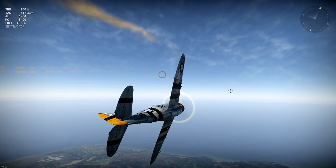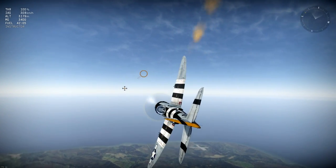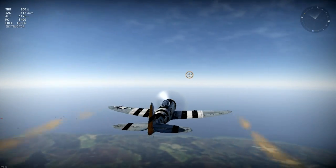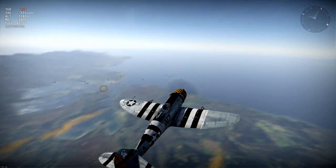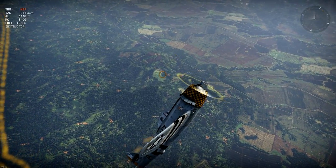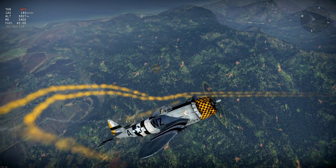I'll hold the turn to see how much speed it loses — it's not too bad, stabilising just above 300 km/h. Next I'll hit up elevator and left rudder together to measure the rudder strength, and it wants to climb far more than it wants to turn. The rudder is quite weak on this plane, which rules out manoeuvres such as climbing spirals and hammerhead turns.